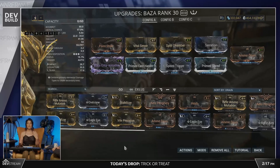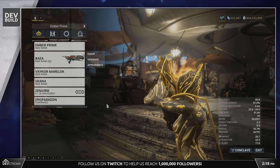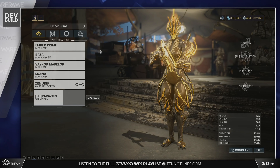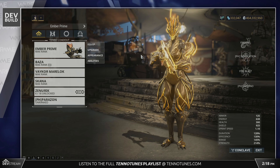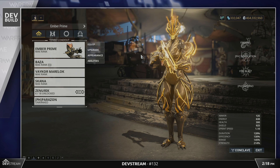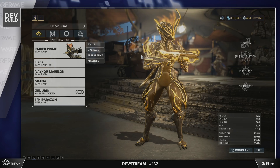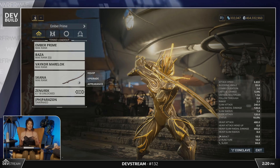The data spike or Assassin's Creed blade we saw at Tennocon now has a name — it will be called the Parazon. You'll be able to mod it in your arsenal screen. It will be used for brutalizing enemies, capturing them, reviving teammates, hacking terminals, and eventually killing Kuva Lich enemies.